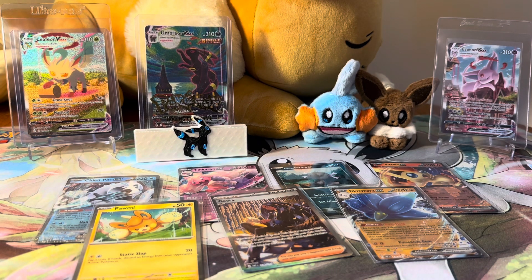Using a Sylveon pen to open up the booster bundle now. Maybe there'll be something good inside — something we don't have yet. Going ahead to pop those six packs right now.